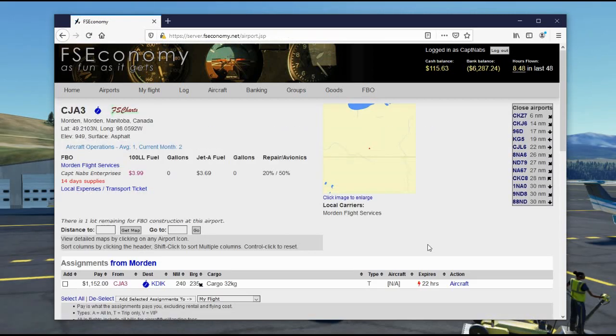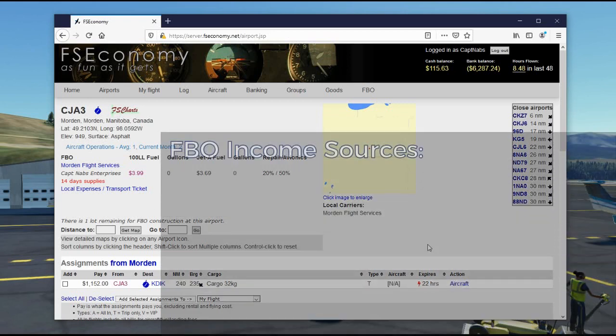Let's review the revenue streams in FBO ownership in FSEconomy to help you decide if it's a viable economic choice. The first and most obvious is fuel sales — whatever you charge above your bulk purchase cost is your profit. Due to the dynamic economy, margins tend to be small. Most FBOs don't charge large margins, so you'll be competing. If you charge a lot, people won't buy or will go elsewhere. Expect roughly 10 to 20 cents per gallon — not much more than that.